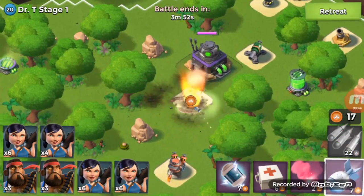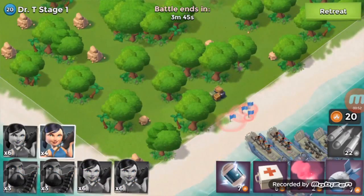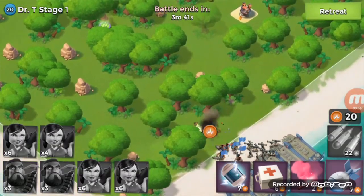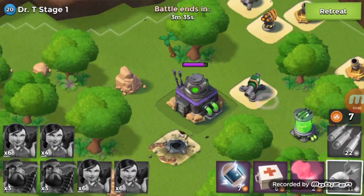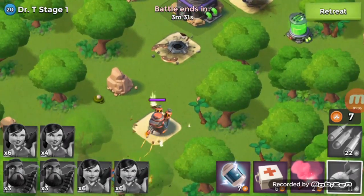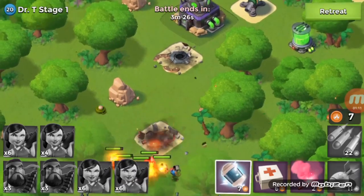So we take out that rocket launcher. What we're going to do is we're going to attack straight up through the middle. Our heavies and zookas are going to go straight for that flamethrower. We're going to have to take out that cannon, because that cannon is going to be a problem. Looks like we're not going to have enough gunboat energy to take it out.